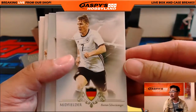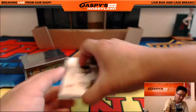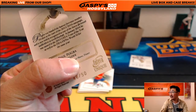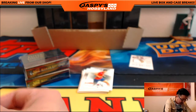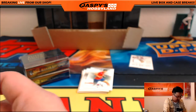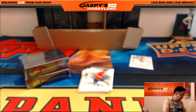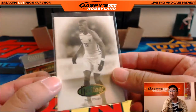Next one — nice Paul Pogba heritage card, 46 out of 50. I don't think that was the Hand of God game — that was a World Cup match. This match was at Wembley; the Hand of God match was in a World Cup match, I think in the 80s, if I'm not mistaken. We'll have to look that up. Nice Paul Pogba for you, Kelly.